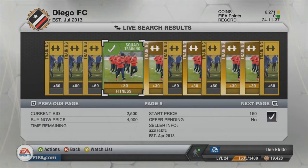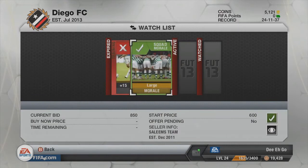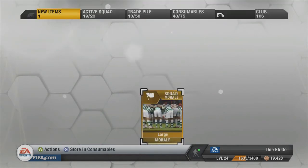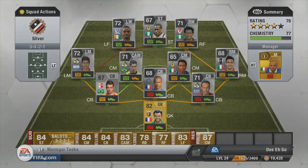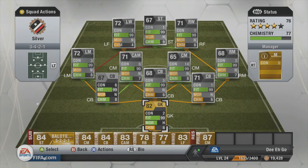We buy a squad fitness card plus 30 — those are expensive but I get it for 2800, which is still pretty good, nothing to complain about. Then I buy a large morale card for the squad for 850 — I believe that's a quite good price. Finally we apply them, and that's all for now guys, hopefully you enjoyed it. If you did, please leave a like down below.